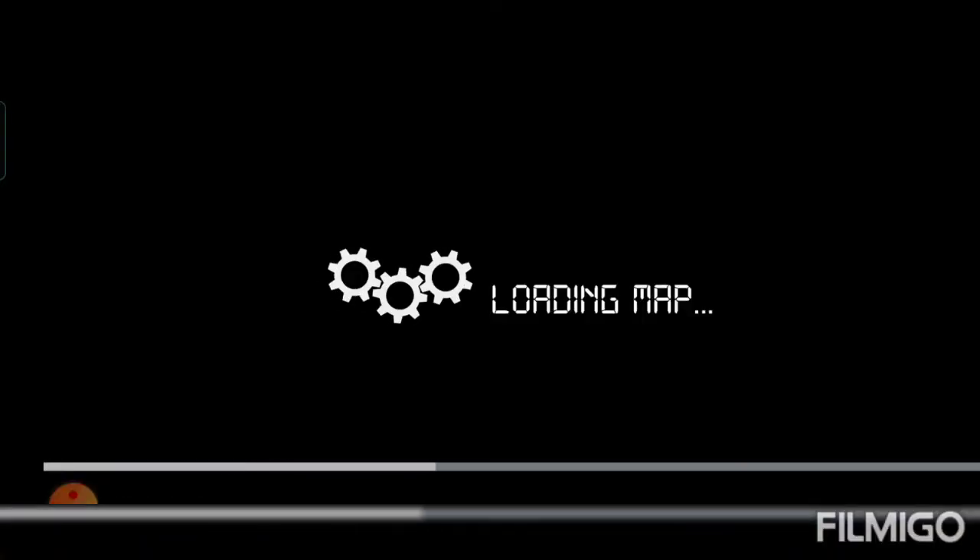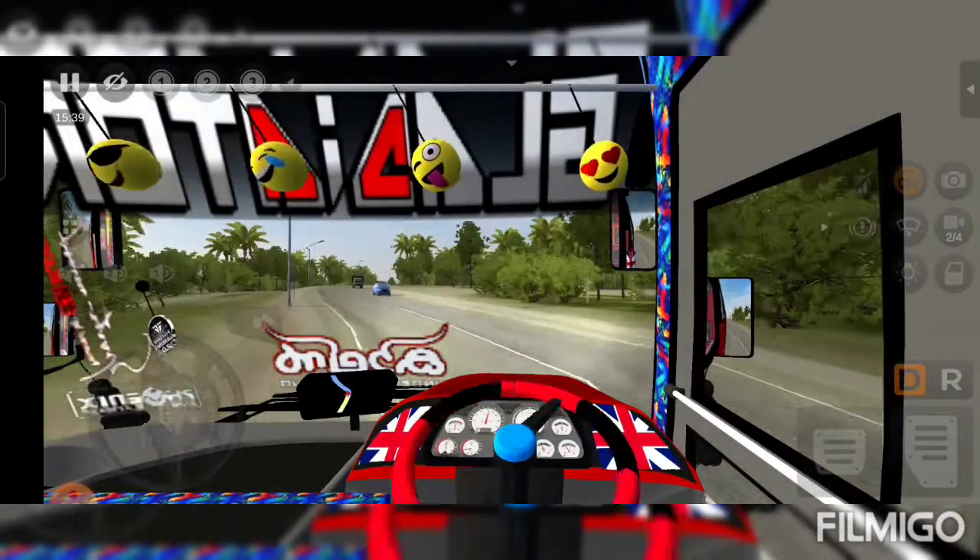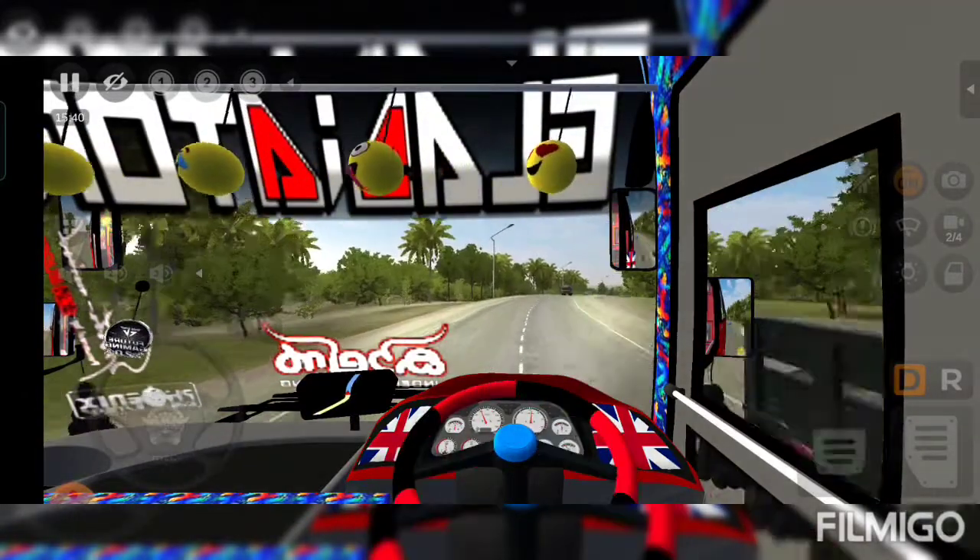We have a red and black livery, a men's garage door, American flag, emojis, sticker, light settings, door and mirror effects.